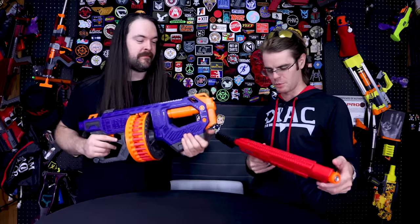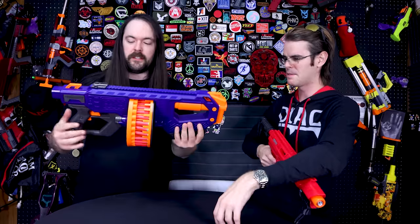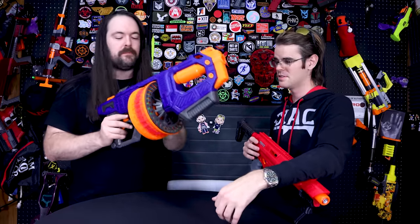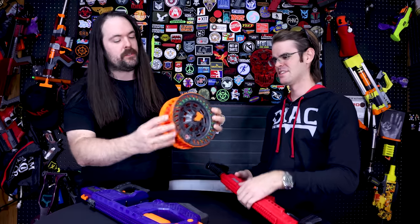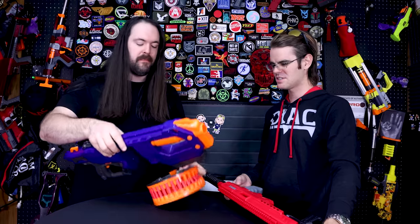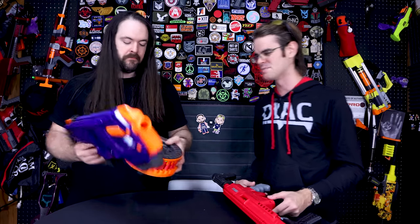Our two honorable mention choices are the Striker and the Tomahawk 60. The Tomahawk 60 is pretty cool if you're into the run-and-gun sort of thing — it's a 60-round spinning drum. The drum holds two layers of darts so you can put them in as you go, slap it back in, and constantly top it off on the fly, which is great for certain HvZ players. The best part is it's only $30 — for 30 bucks you get 60 darts of onboard capacity.